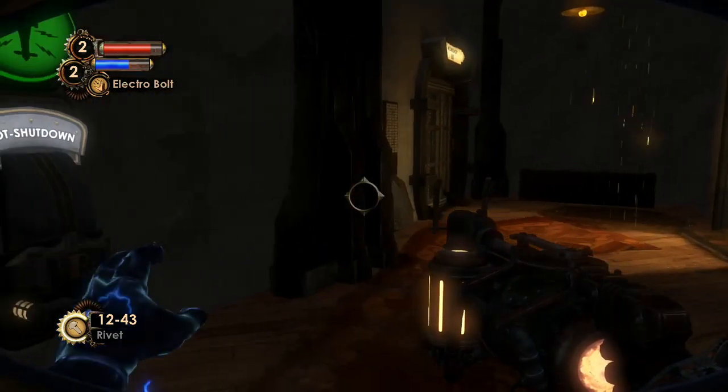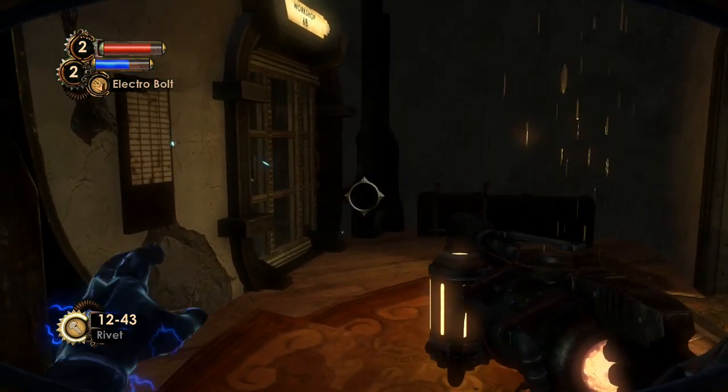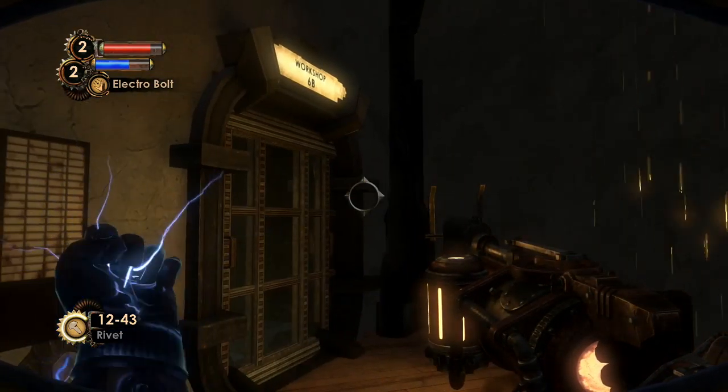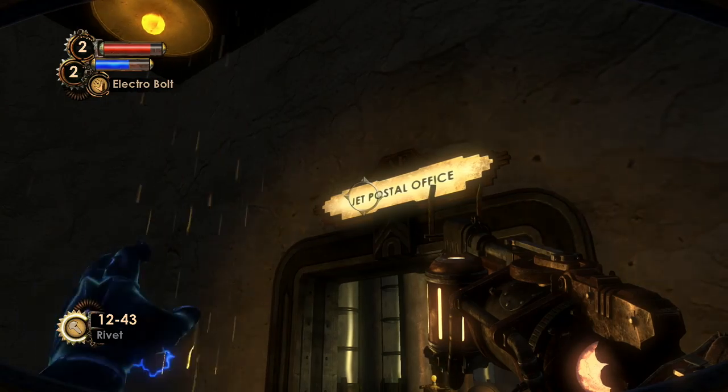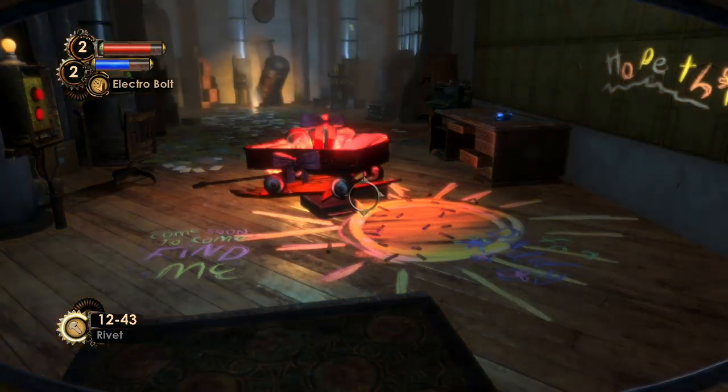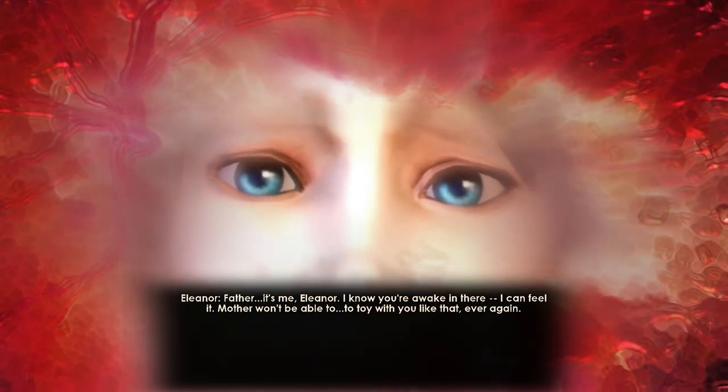Just wanted to loot a few of the containers and there were a lot of them. Workshop 6B — we want to head over there eventually, but there's something in the jet postal office first that might be of interest. Another gift from Eleanor.